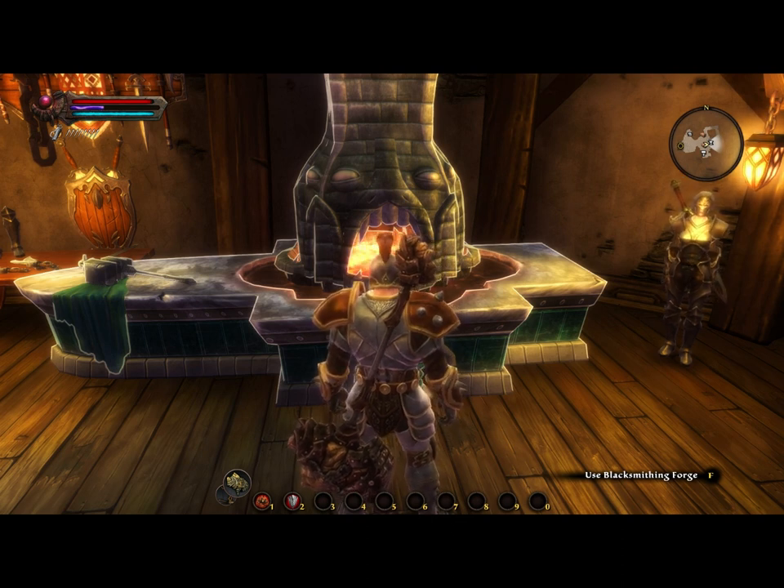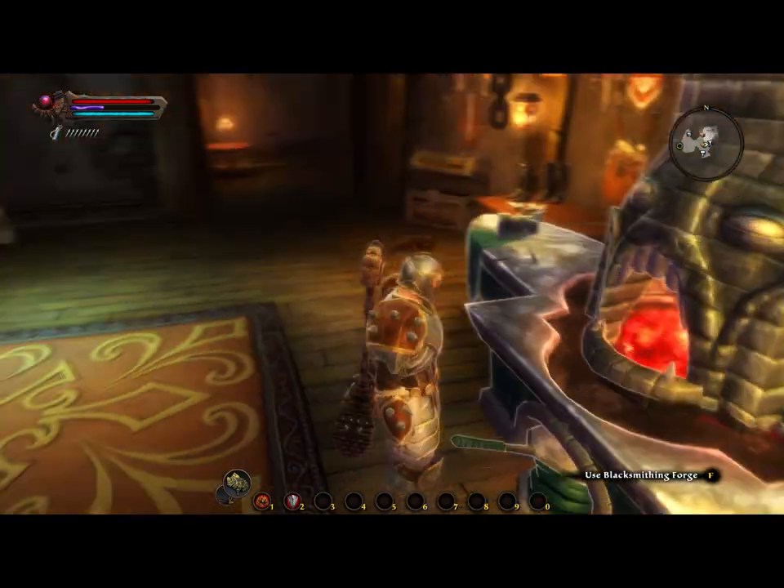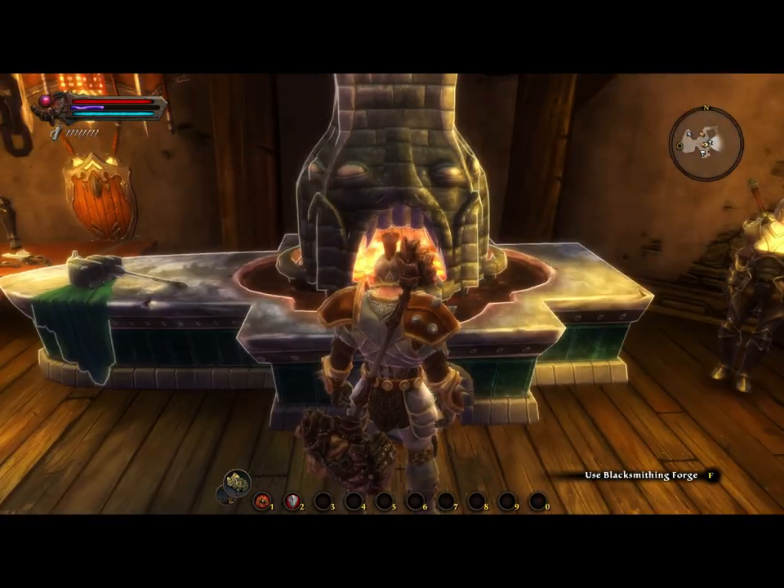Alright, first thing we'll start off with is blacksmithing. To start crafting with blacksmithing you'll need to find a forge. There's one in the main town in the building. Just look for any anvils on your mini-map. On the forge you'll get the craft and salvage menu and you'll be able to look at those.